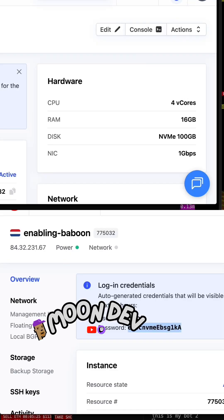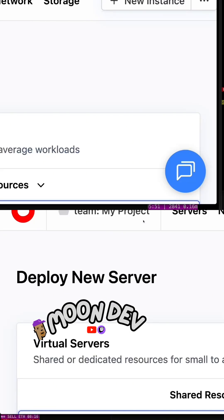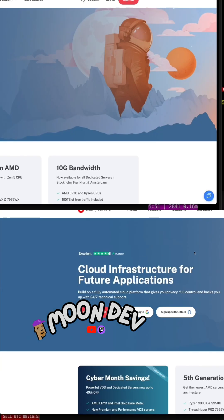Now you know exactly how I set up my bots in the cloud and I use Cherry servers. You saw the server that I use. There is a link in the description to sign up for Cherry servers, or you can just go to moondev.com/Cherry to sign up.